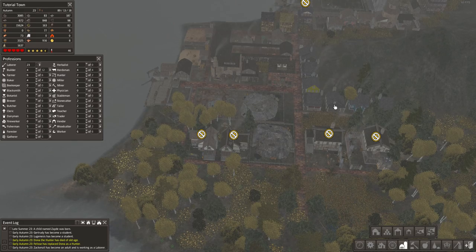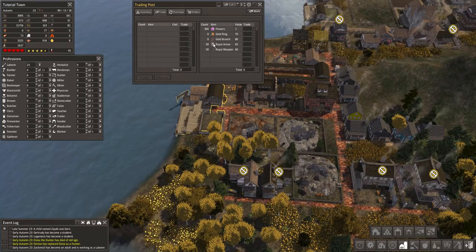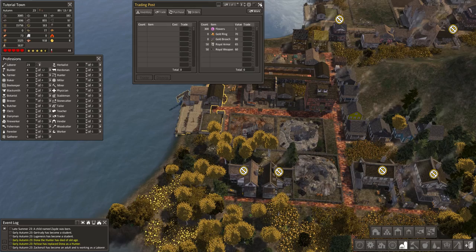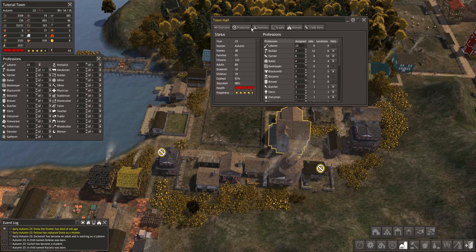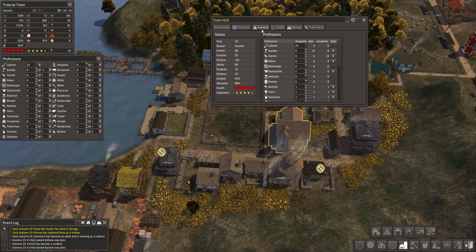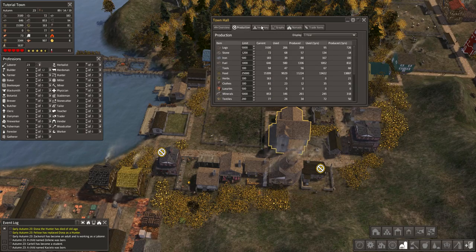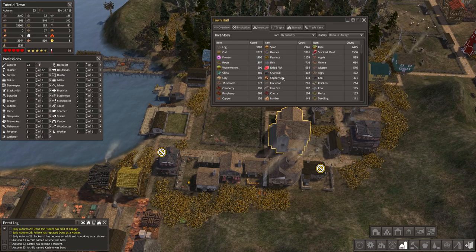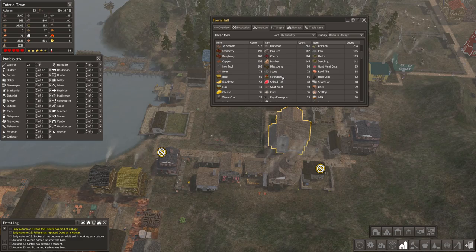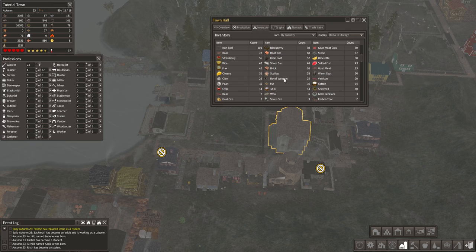We're full up there. Checking the town hall — we still need more housing but don't want too much of a population boom. We're already at 25 minutes on the video and I'm going to have a real hard time putting this city down. It's got a lot of character for just being a tutorial — a unique little town.